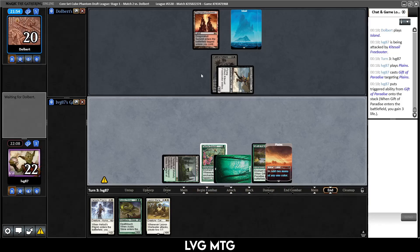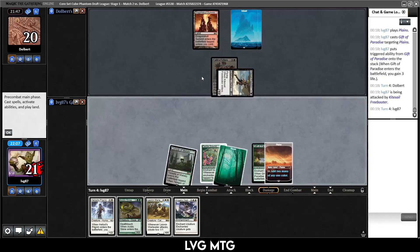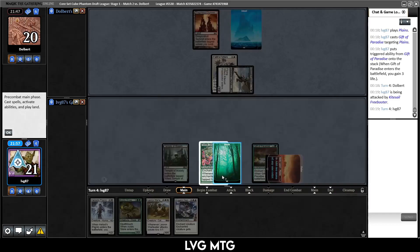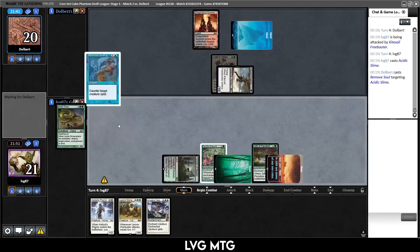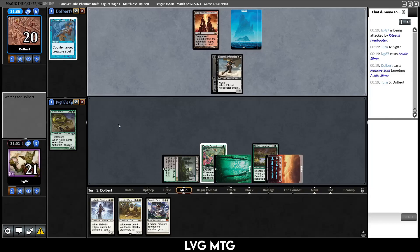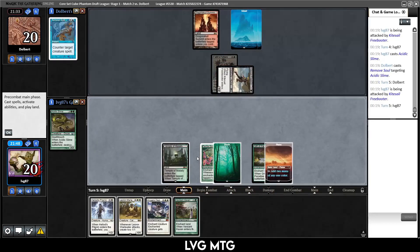We gain a little life and say go — not under any pressure. They serve with the Freebooter; we take one. Oh and they didn't have a land drop. Drawing that is unfortunate because I'm not sure how many more auras we have. I think I'll start with the Acidic Slime — it's a juicy target for them to counter if they're missing land drops, but I also don't mind if it gets countered.